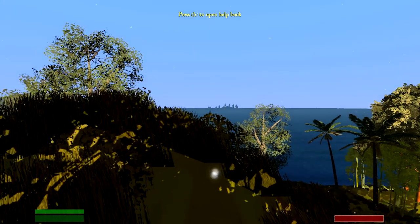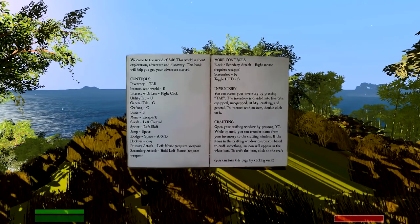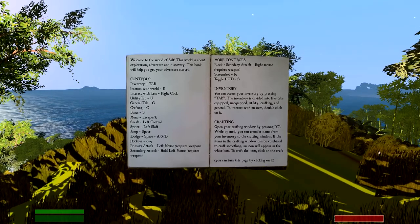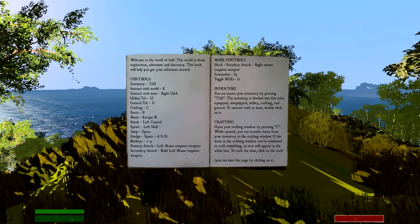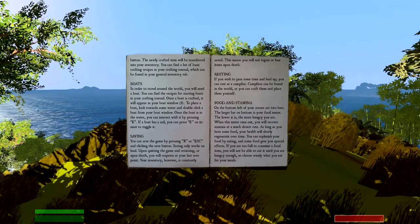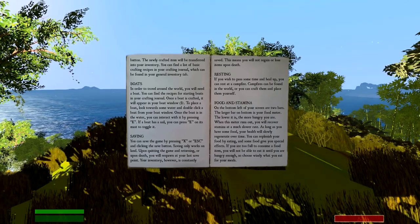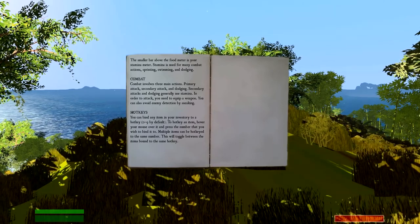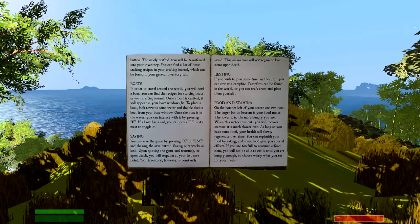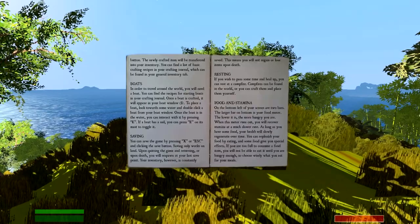Starting off, it says H to open the help book, so let's check it out. Welcome to Salt — we've got some controls: Tab, E, got it. The crafting key is C, there's inventory, and there's gonna be combat. We've got primary attack, secondary attack, and there's boats — I'm really excited about boats. We can rest at campfires, access food and stamina, so food, stamina, and health. Primary attack is left mouse, hold left mouse for a side swing, block, and secondary attack is right mouse. Good to know.